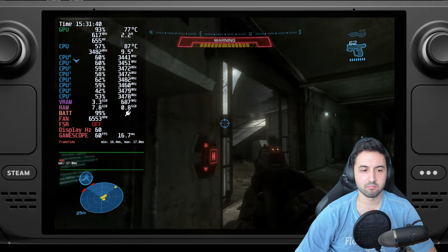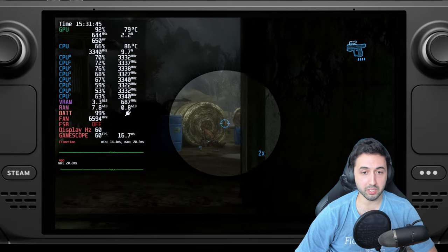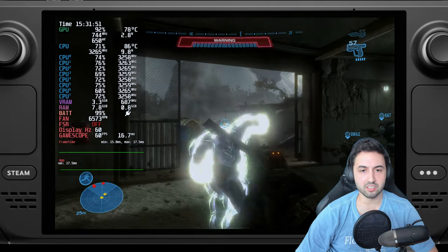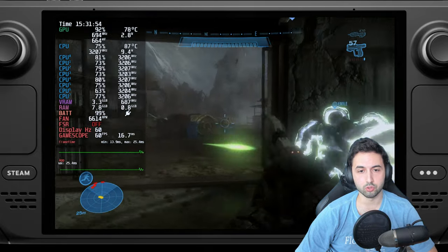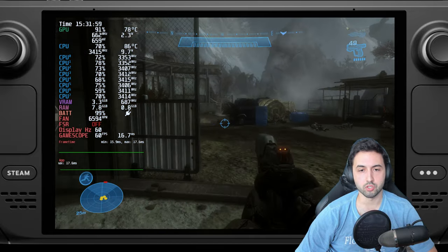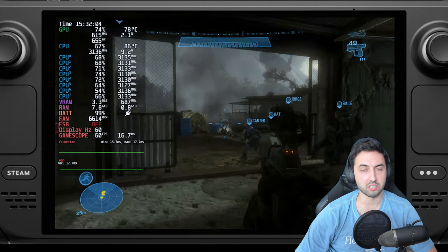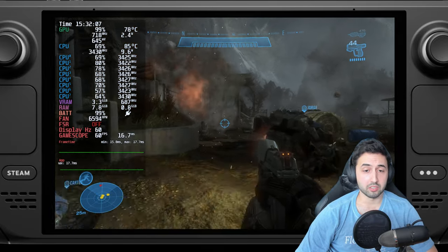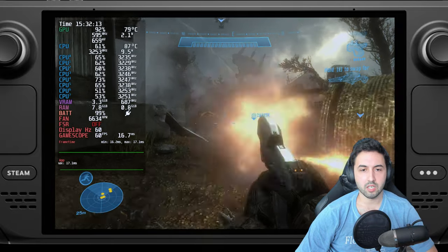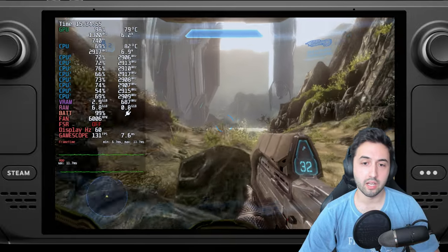Halo Reach on Steam Deck is a great platform to play it on — it uses the entire screen, solid 60 fps. If you have an OLED and want 90 fps, just enable FSR Ultra Quality and you should be good to go. There are some drops due to CPU limitations when targeting 90, but overall it's a great-looking game. Battery life is around three hours.